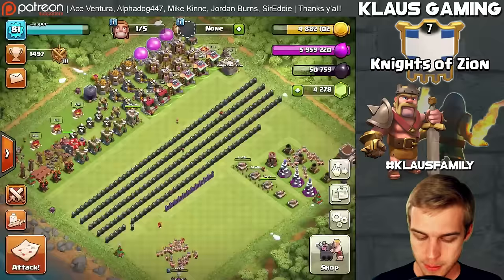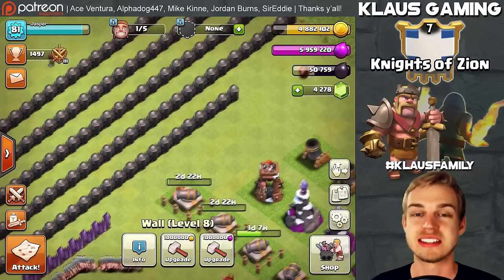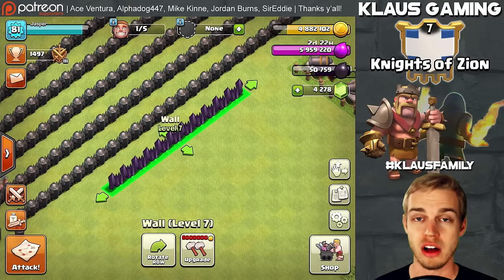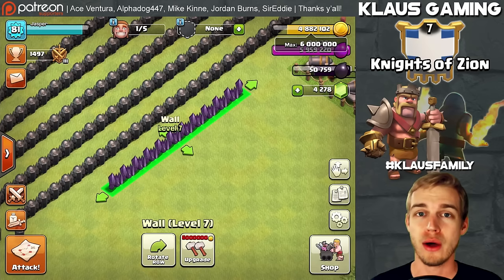Last episode the level 8 walls finished off at that notch — I notched it just to keep up with everything. Since then I finished this entire line of level 8 walls. We are left with just 12 level 7 walls, and if we select them all it's going to take 6 million gold — our full gold storage — to max out the walls. Today the goal, the vision, is to max out our level 8 walls.